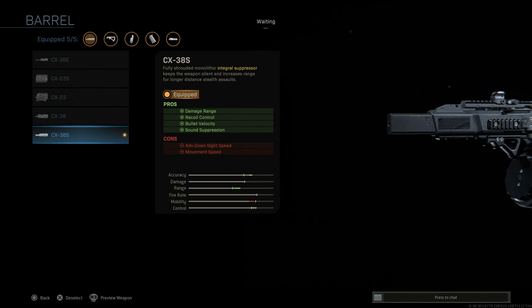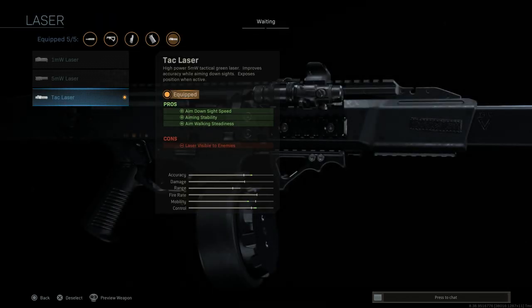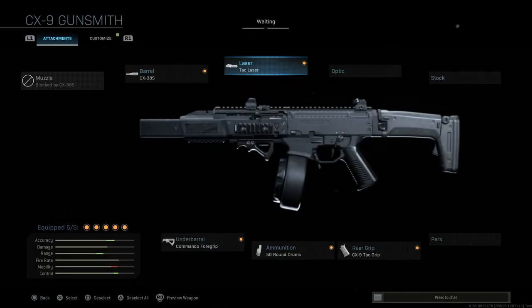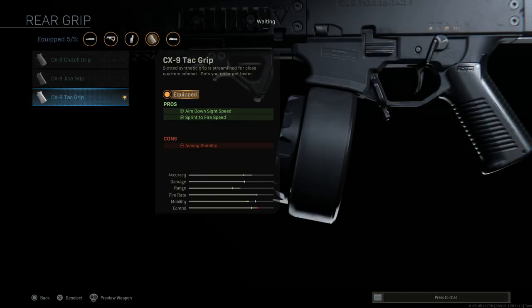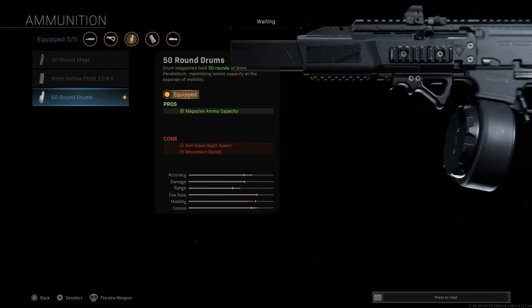The blueprint options come with the CX 38S suppressed barrel. Pros here are going to be damage at range, recoil control, bullet velocity, sound suppression, and movement speed. Then we have the tac laser, which is going to be very useful on this weapon — just be careful when and where you're using it, but it definitely helps with aiming stability, ADS speed, and aim walking steadiness. Then we have the CX-9 tac grip, which helps with ADS speed and sprint-to-fire speed, with the con being aim stability — but we're making up for that with the tac laser.